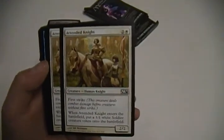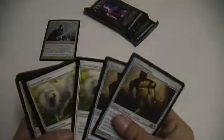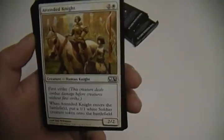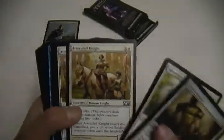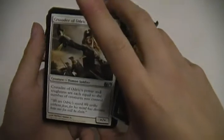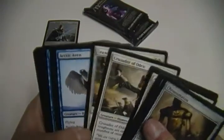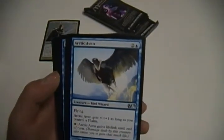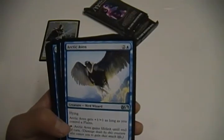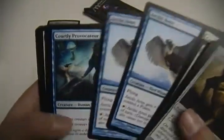Attended Knight — I don't really like this card just because it's a three-drop. It has first strike, and when it enters the battlefield it puts a white 1/1 soldier token. Crusader of Odric — this is an okay card for three; its power and toughness equals the number of creatures you control. Got two of those. Arctic Aven, a 2/1 flying for three. If you control a plains it gains lifelink. Two of those.